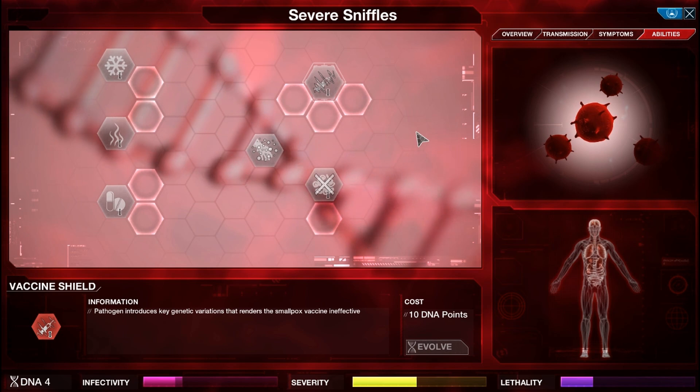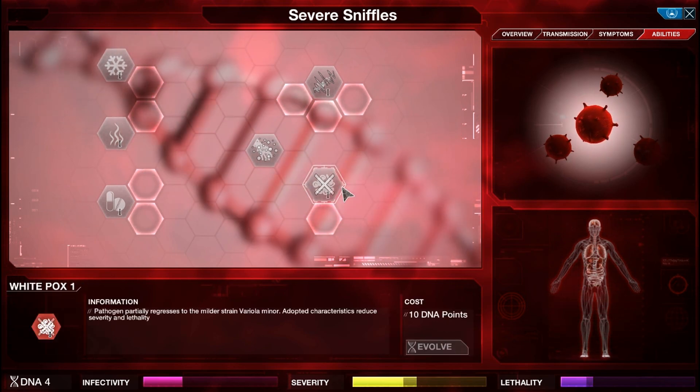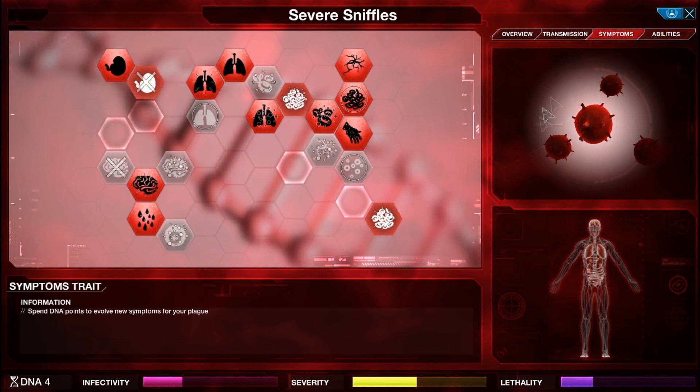Let's have a look at these new abilities. Vaccine Shield — pathogen introduces key variations that renders the smallpox vaccine ineffective. Blackpox — significant decrease in coagulation factors, gives the ability to highly lethal hemorrhagic smallpox. Whitepox — pathogen partially regresses to the mildest strains of variola minor, adopted characteristics reduce severity and lethality. I'm going to need Whitepox straight away — as you can see, we're already lethal and I can't afford to have that.